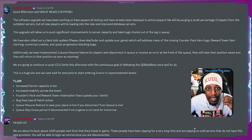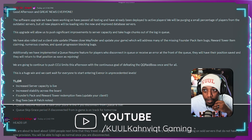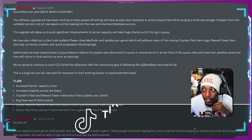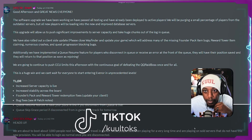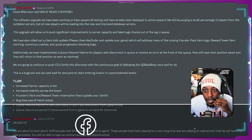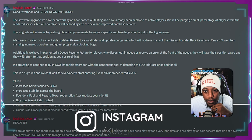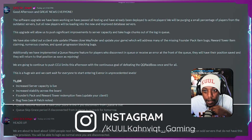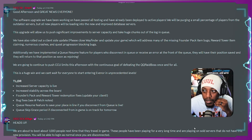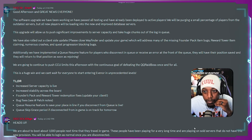It says: 'Good afternoon and great news everyone — the software upgrade we have been working on has passed all testing and has already been deployed to active players. We will be purging a small percentage of players from the outdated servers, but all new players will be loading into the new and improved database servers. This upgrade will allow us to push significant improvements to server capacity and take huge chunks out of the login queue. We have also rolled out a client-side update — you have to close Wayfinder and then update your game — which will address many of the missing founder pack item bugs, reward tower items claiming, numerous crashes, and quest progression block bugs.'